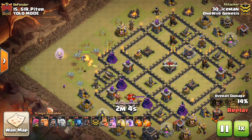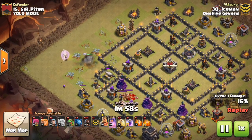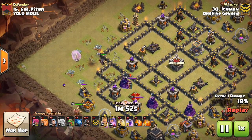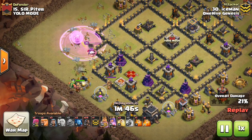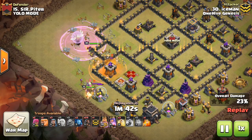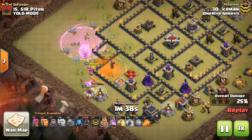Let's transition into Town Hall 9 attack strategies. I have three to show — maybe the three most popular. This first one I'm a huge fan of: it's pretty much just a Queen Walk attack but with no Golems, and I like to see that. I like seeing a max CC of Hogs. It was uncommon for a while to not see any Golems and no CC Bowlers — they were such staples at Town Hall 9 — but it can be very effective.